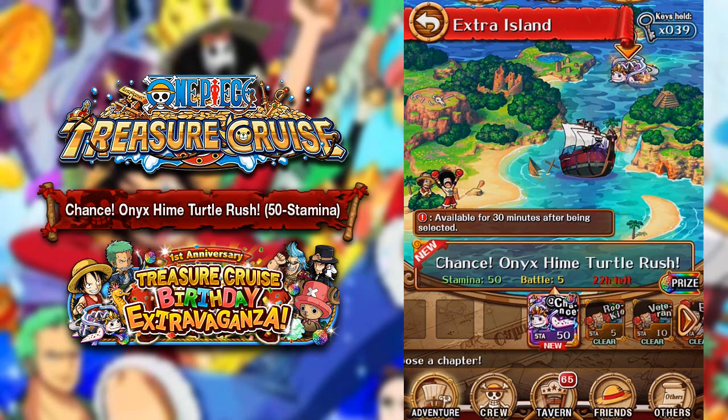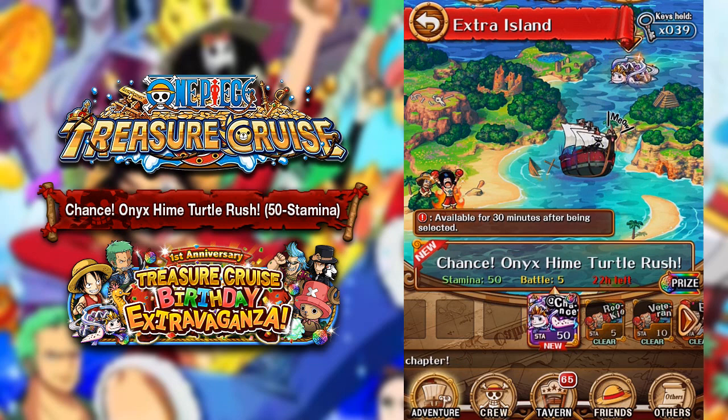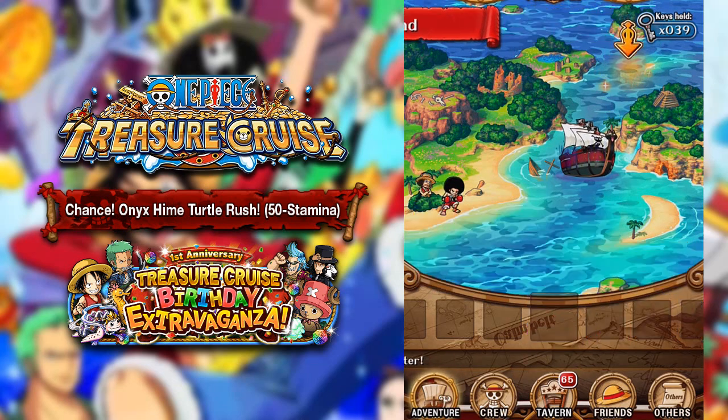The Chance Onyx Hymn Turtle or Heim Turtles Rush. This is a very, very difficult boss dungeon. You do have a chance of getting the Princess Turtle, or the Heim Turtles or Heimi Turtles, whatever they're called. Those turtles are really, really great — you feed them to a unit, they give you 175,000 XP, and it increases even more if you feed it to a unit of the same color. Anyways, we're going to get straight into this.